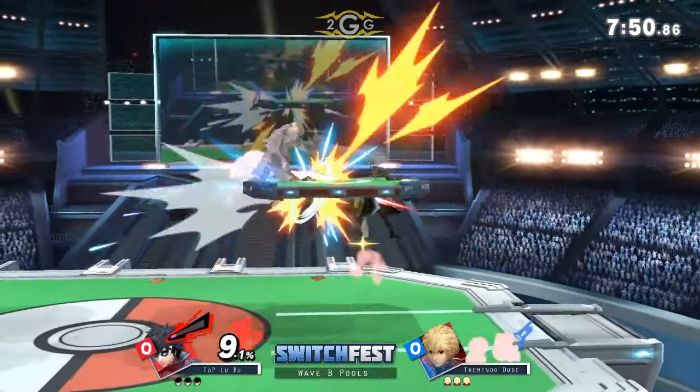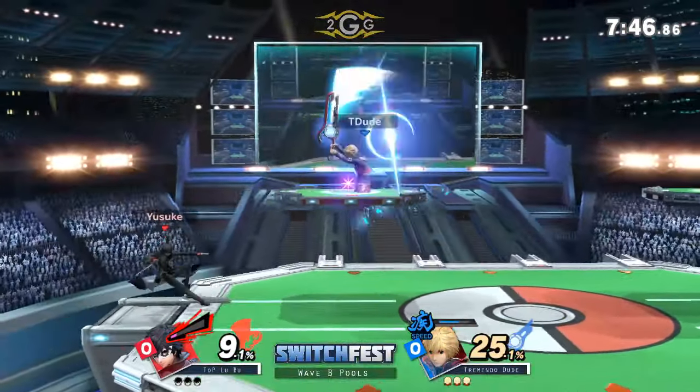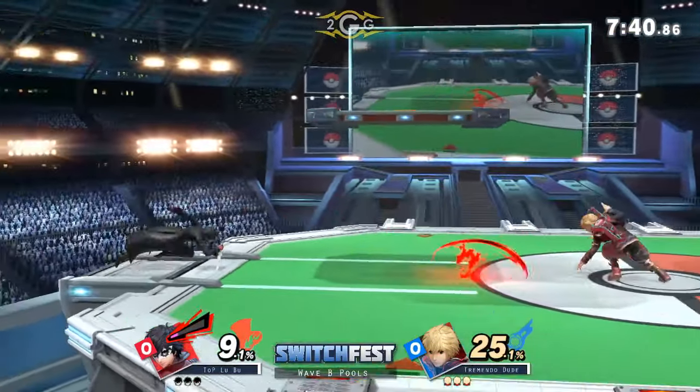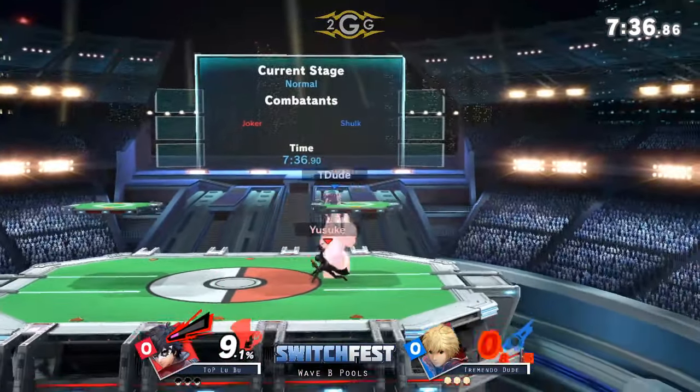What I'm curious to see here is how TremendoDude's playstyle compares, because every Shulk main has a different playstyle. We do have True 4, Unsullable Ninja, Koume, and Niko all here. I'm really curious and excited to see how TremendoDude differentiates himself against the other Shulk mains, and also his demonstration of knowledge of the character and how the character will do in this matchup.